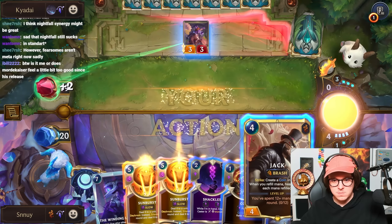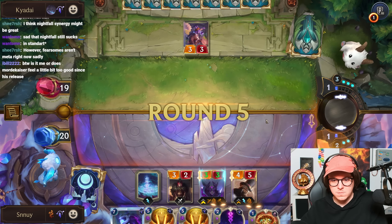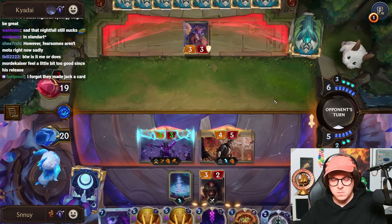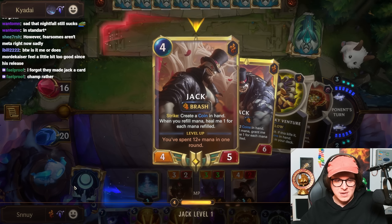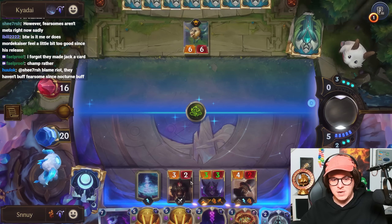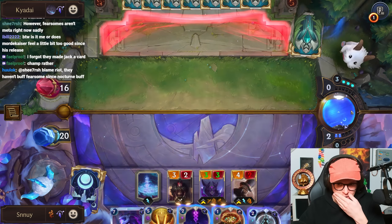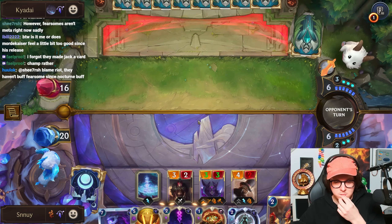Jack, top deck — your friend. I bid you welcome. We're almost at max level with Jack. So this is why I didn't use the shackle. Let's get rid of that. If we can draw a unit here, we can maybe build a board that's good enough for a Winding Light turn. Sure — another one.